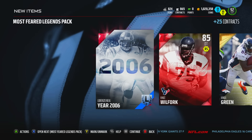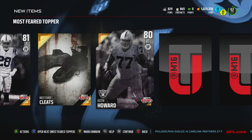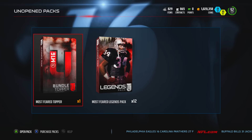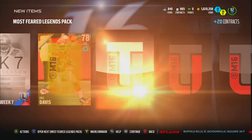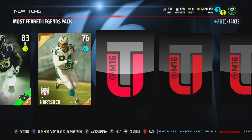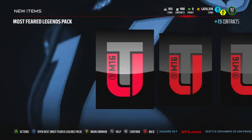We're gonna open one of our bundle toppers — see if we can get anything out of it. An elite player — oh, Greg Toler and Austin Howard. Not too bad. These gold players I still need to put in the set. And Derek Brooks — that's one I'm trying to do as well, so that's a nice thing to pull.